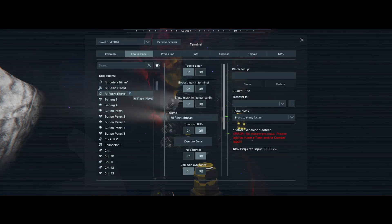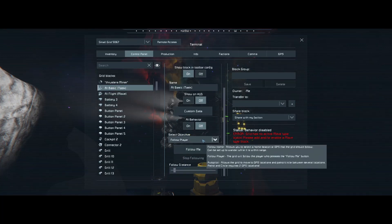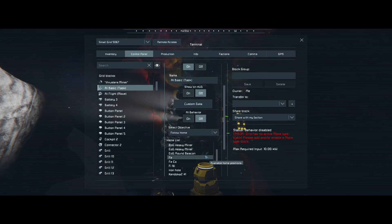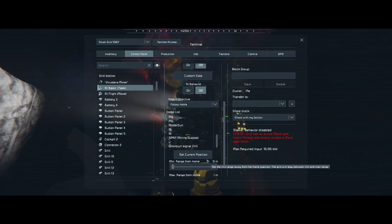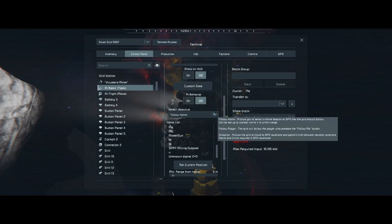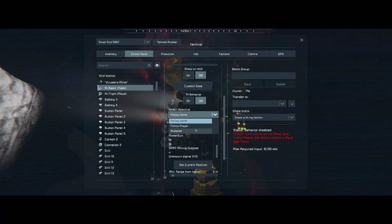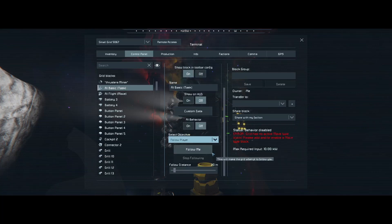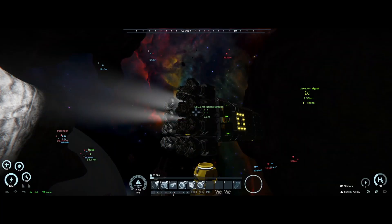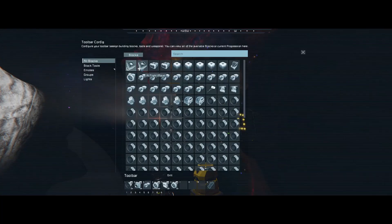How do you select which player it follows? Select objective — follow player — autopilot. I can't select you here directly. You've got to sit inside the cockpit and tell it that it should follow, and then it should.